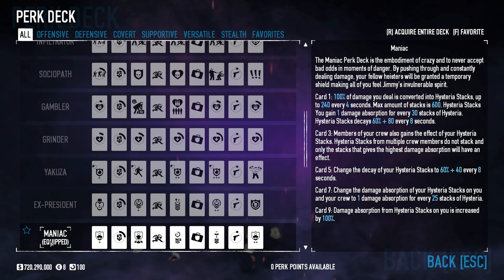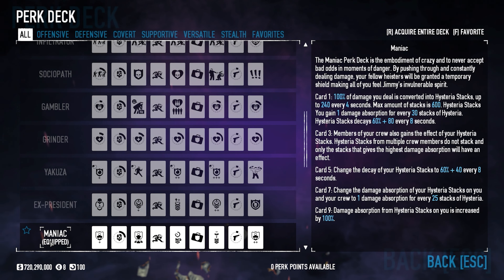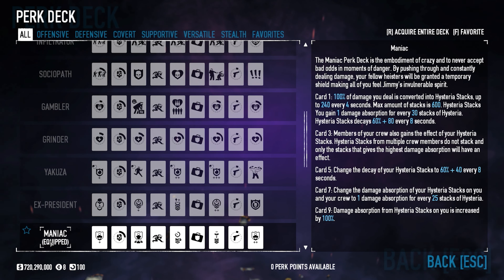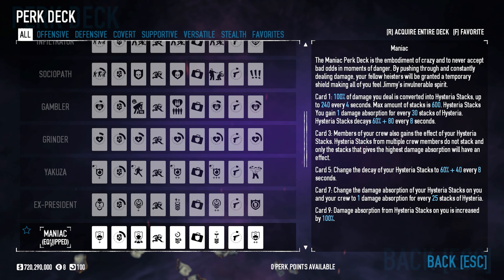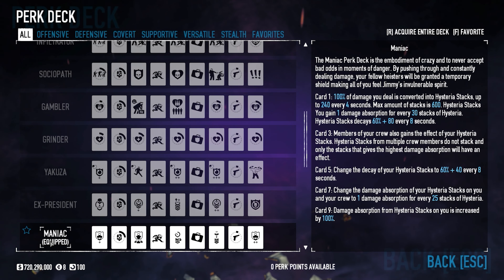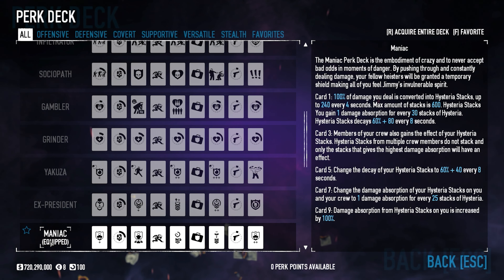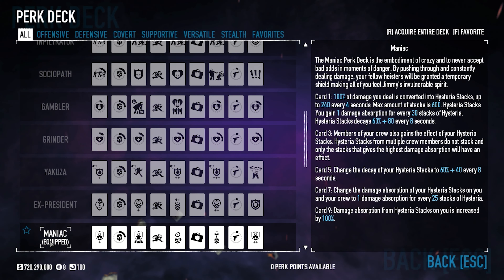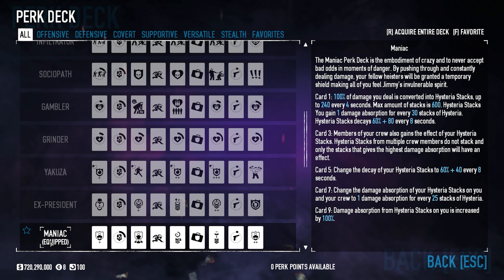Someone said about the Gambler perk deck: 'this is one of those builds I love when my teammates play but can't stand playing myself' — and I think that kind of applies to Maniac too. It's very nice for your teammates, but a little frustrating since there isn't a lot there for survivability except your armor. If your armor breaks, you're pretty much done. Even with full health you might take one or two hits depending on what's shooting you, so if you're wide open on a map like Heat Street, you'll probably struggle.